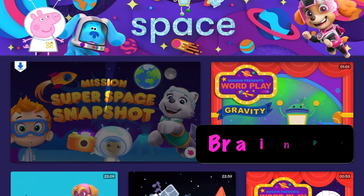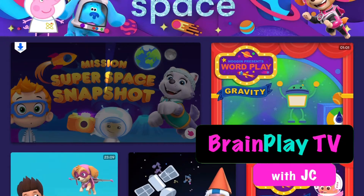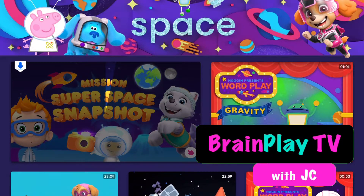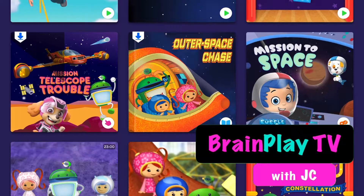Welcome back to Brainplay TV with your host, JC. I hope you're liking our videos. I hope you like this video and you subscribe to our channel so that you check out all our videos on Brainplay TV. In today's video, we're going to learn a little bit about space using the Noggin app. The Noggin app is a monthly subscription application, and we get to have a lot of fun in there. So let's learn a little bit about space today. We're going to go on a mission to space with the Bubble Guppies.